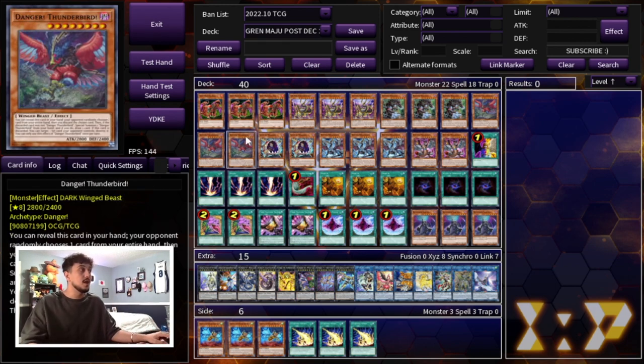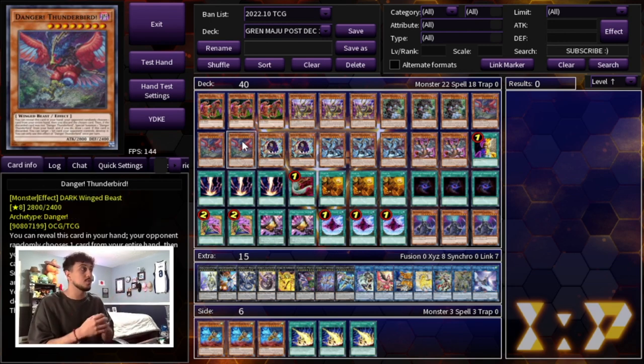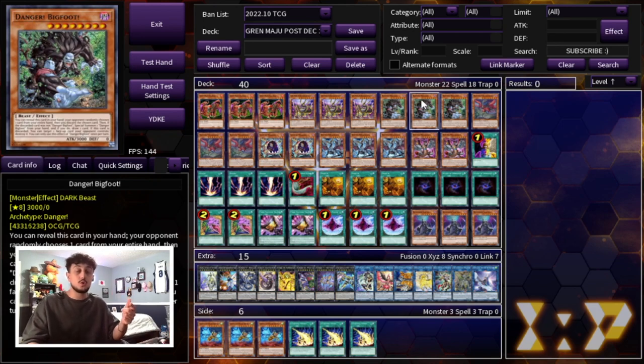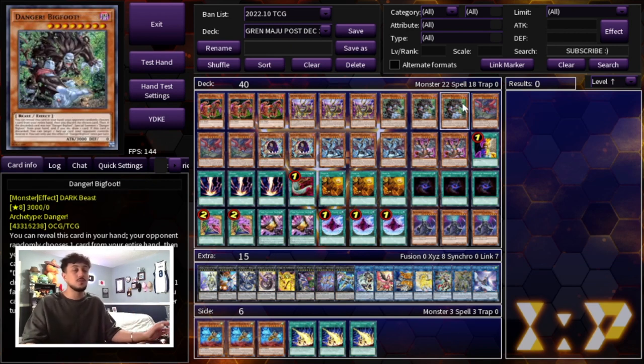We're playing three Danger Bigfoot as well as three Danger Thunderbird. We specifically want the level 8 ones because we have draw power that works with them specifically. Thunderbird pops set cards your opponent controls, so if they have any back row you can pop those. Bigfoot pops any face-up cards your opponent controls, so floodgates, field spells like Parallarino — you can pop those too. Popping cards is really important, especially since you're also playing D-Shifter and D-Fissure so opponents don't get their graveyard effects.